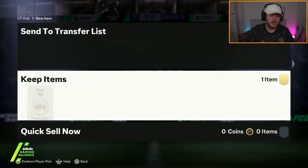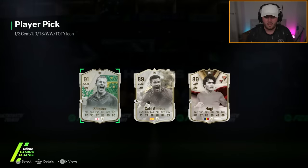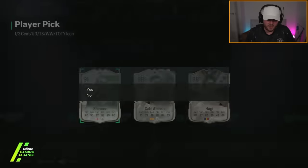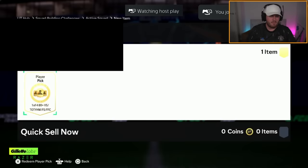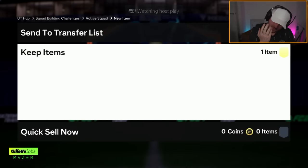It's even worse — because you've got Haji again, but it's the worst version of Haji. Ethan's Scampain pick. EA, don't scam — just give us the goods. Let's see what we get. Meh.